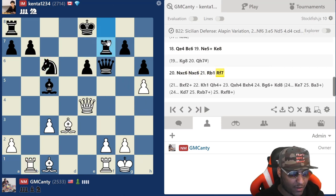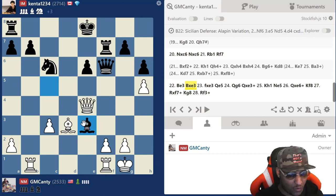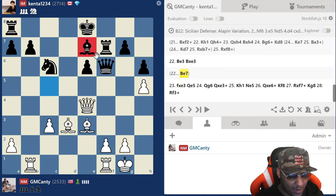He plays rook f7. After rook f7 I'm not going to let him do it twice — it's a pin but I hit him with bishop e3. If he captures I'm going to open a file. I did not expect him to capture at all, but sometimes when you're in a bad position you just make moves. I think that's what happened here.